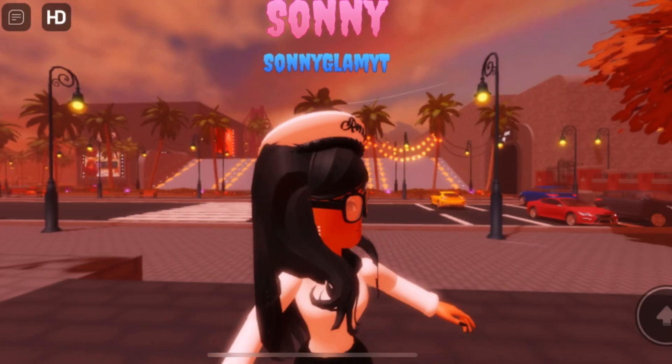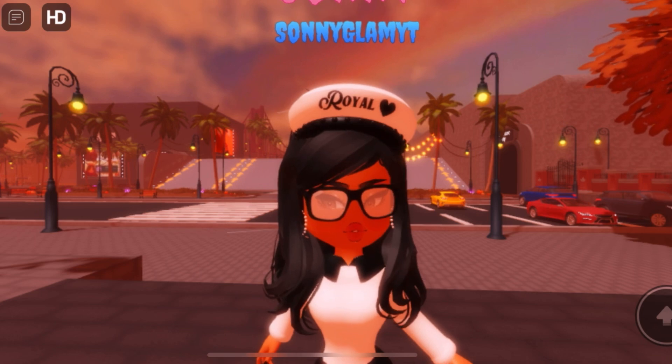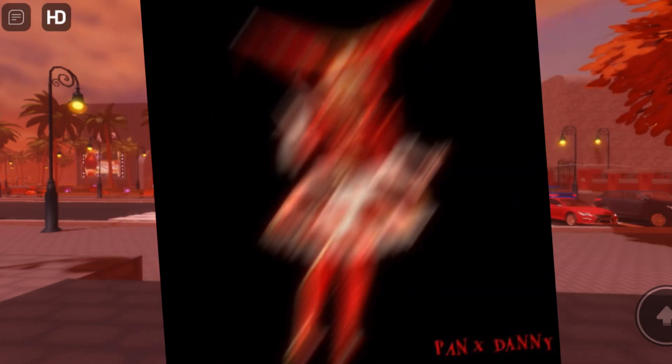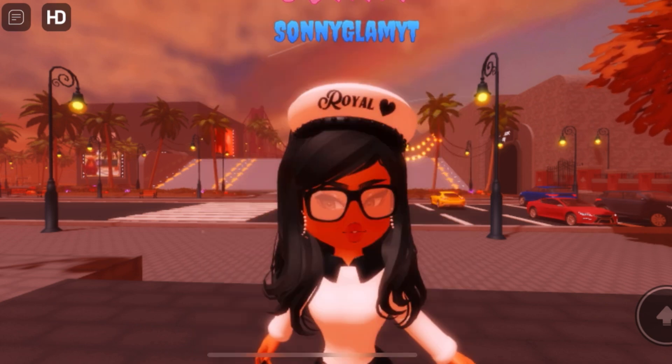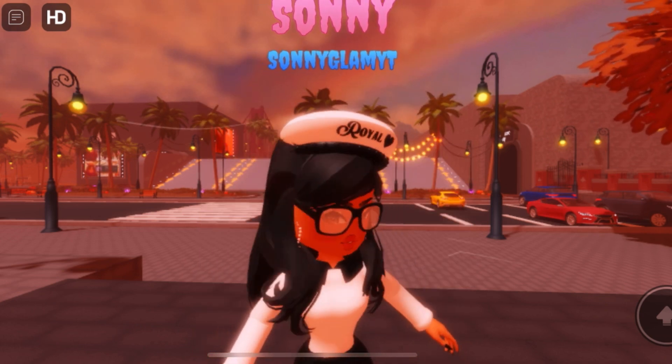There are also some new Halloween sets coming out into Royalty Kingdom 2. First, there is a clown set that's probably going to be coming out — here is the picture, and it shows a circus tent. The set appears to be a clown or jester theme, so it's probably clown-inspired or similar to a jester style.